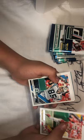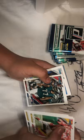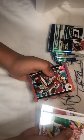Pack number five. We have a Tony Gonzalez base, a Wesley Walls base, Zay Jones, a Joey Bosa, a Michael Bennett, Sam Darnold, Ty Johnson rookie, and a Josh Norman.